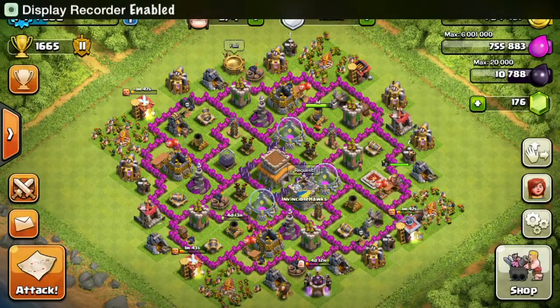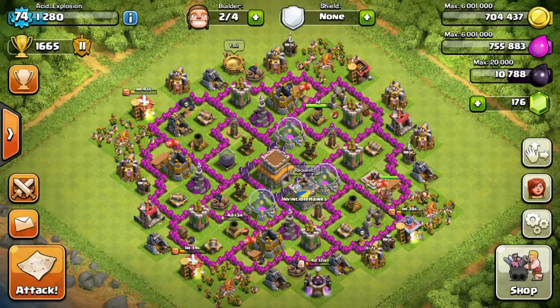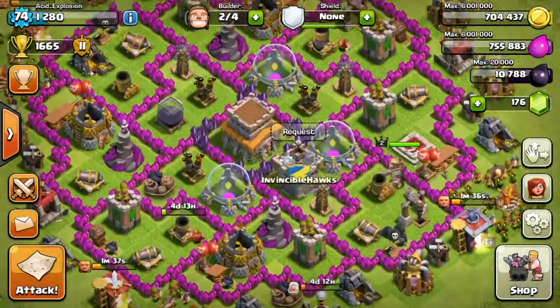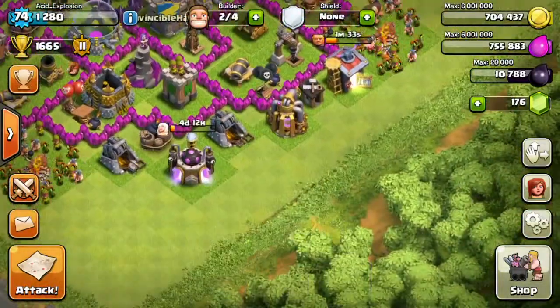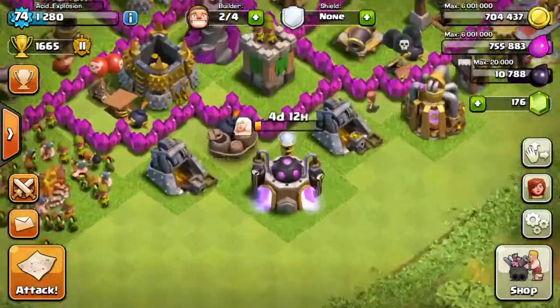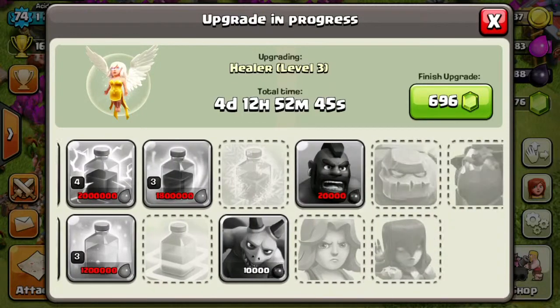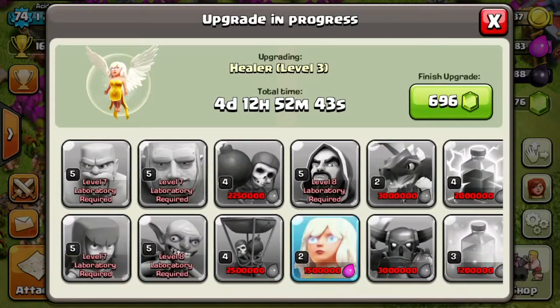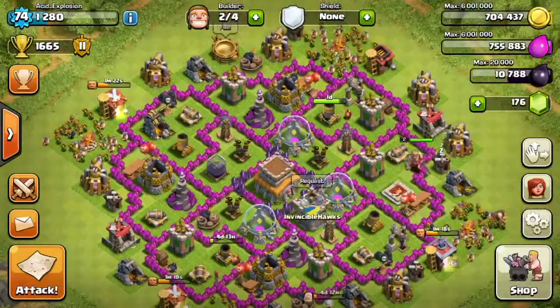What's up guys, Acid Explosion here. Today I am on my higher level account. I'm not going to be doing a let's play today — instead I'm just going to show you a pretty cool attack. I just want to say this is my higher level base. I'm working on upgrading my last two mortars to level six, and right now I am also upgrading my healers to level three. I've gotten a lot of progress with most of my troops at level five.